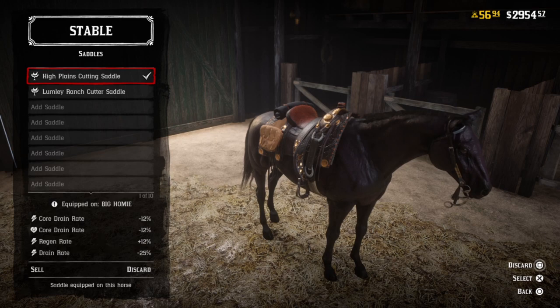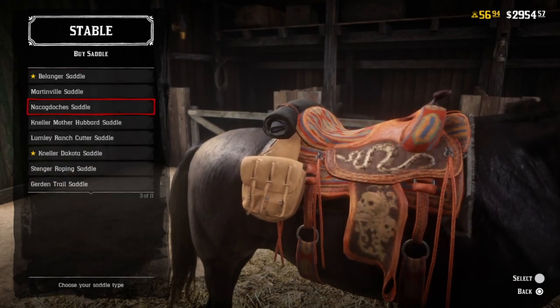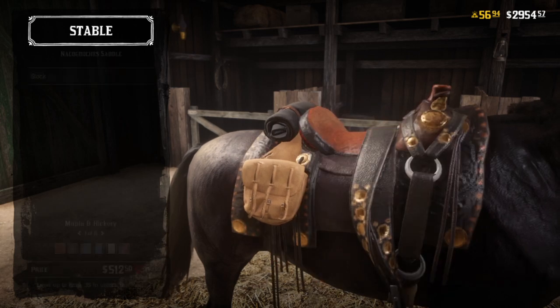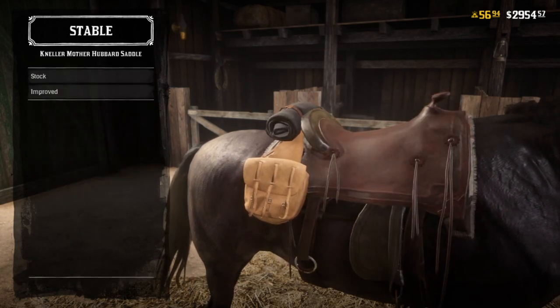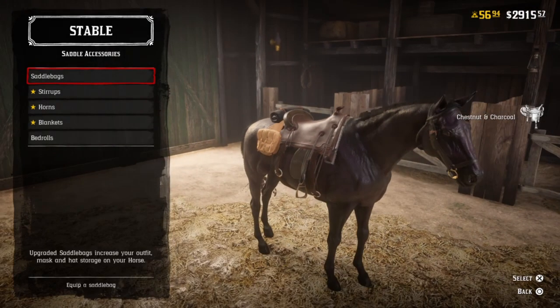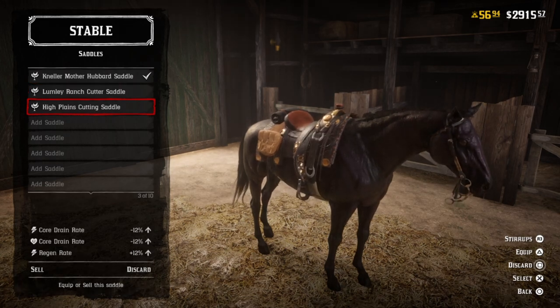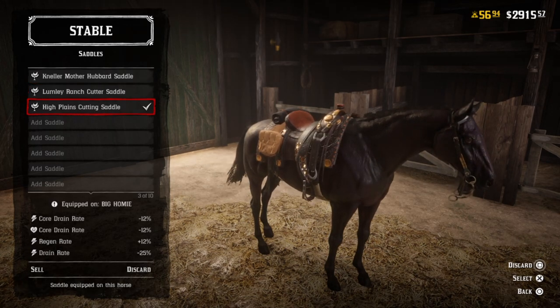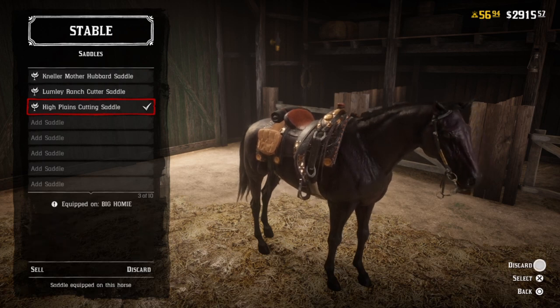Basically, step number one is you're going to want to get a scrawny nag. How you get this is you're going to have to go to a stable and discard a saddle off of your horse. Now, if you have a really good saddle on your horse and you don't want to get rid of it, you have to buy a cheap one. The cheapest one is around $39. I'm demonstrating it right here in the clip. What you have to do is buy the cheap saddle, equip it onto your horse, and then discard it, and then your horse should no longer have a saddle.